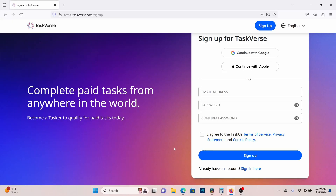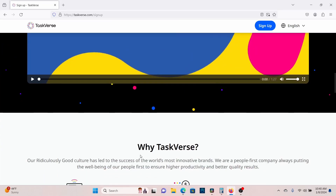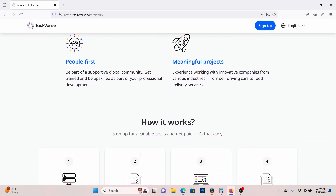Hey, are you looking to get paid by completing simple tasks? Well, Task First is your choice. You don't have to have an application. You don't have to do an interview. You just sign up for Task First, complete three questions, get flexible role play, and do meaningful projects.